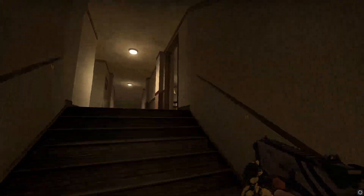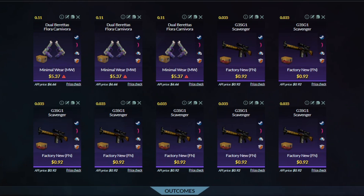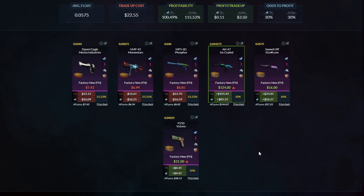Let's go on to the less risky one that way more of you could do. The less risky trade-up is going to be a mix of Low Float Minimal Wear Dual Brutas, Flora Carnivoras — that is an absolute mouthful — and G3SG1 Scavengers, which were just the cheapest purples I could find. Note that the average float just has to be below .06, so everything is factory new. This trade-up costs about $22 and gives you a 30% chance to hit something from the new recoil case collection.